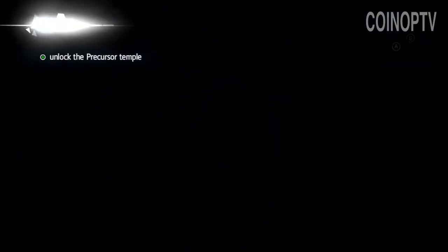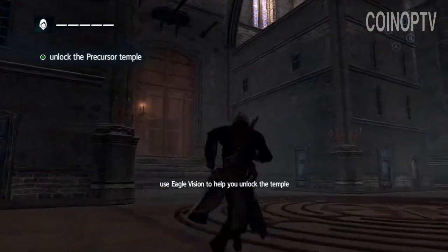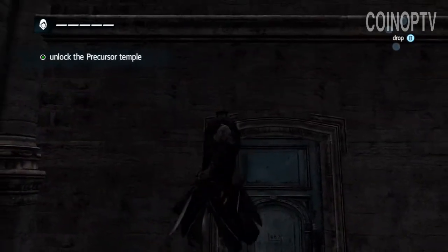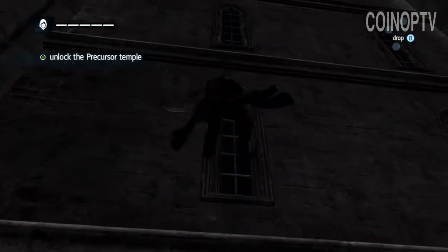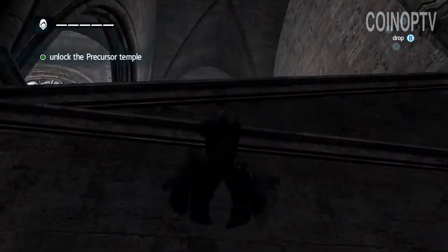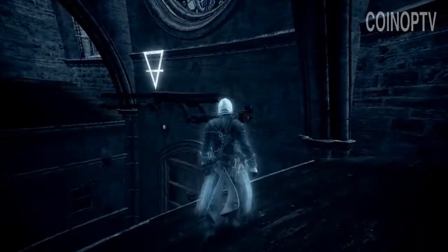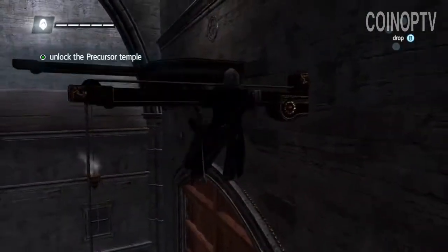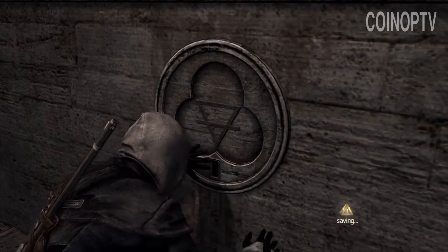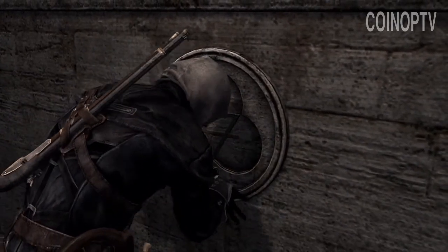This one, as you'll plainly see, is not so difficult. I'm like, oh there's a thing, let's go over there. I'm not gonna lie — this was really, really easy as far as Assassin's Creed puzzles go. This is a set piece mission, so it goes: puzzle elements, then a reveal, and then something happens and you've got to run.